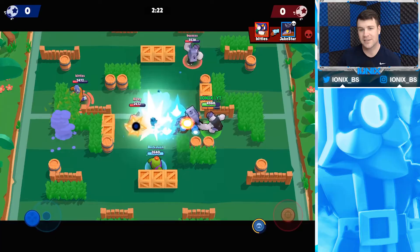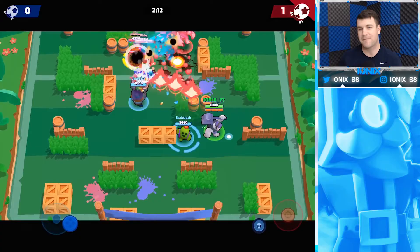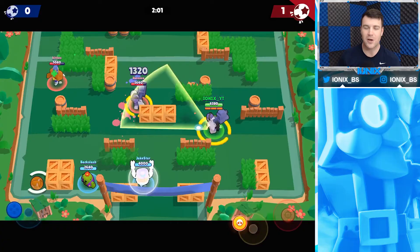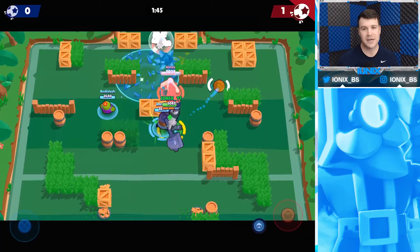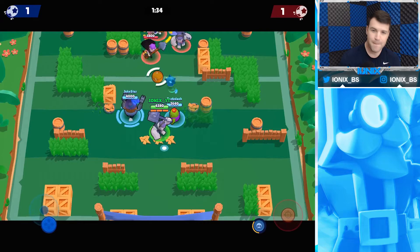When going up against another Frank, you can time your super just right to take him out and stop him from using his super. As shown in the gameplay, as soon as he was about to hit his super, I hit mine right before him and stopped him from landing it and taking out my team — which would have eventually led to them scoring. Frank also doubles as a defensive weapon. Using the super to hit an enemy Frank, El Primo, and then a Mortis coming out the goal allowed my team to score and start the comeback.